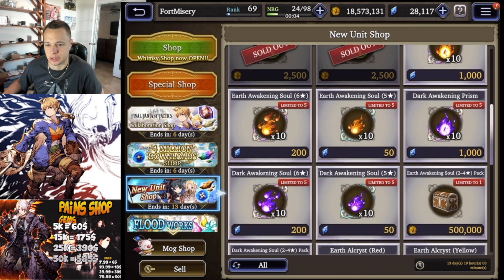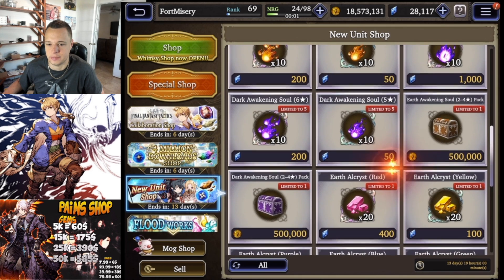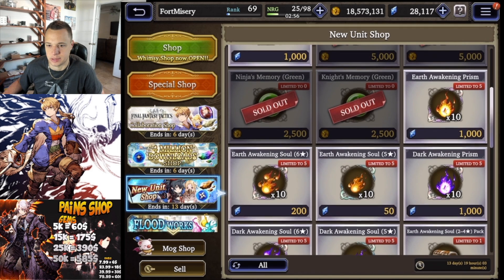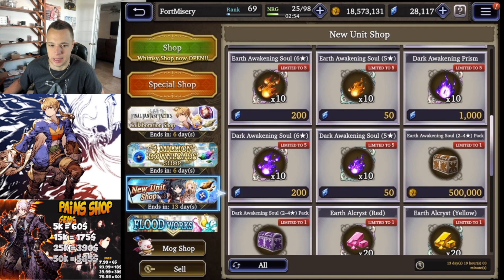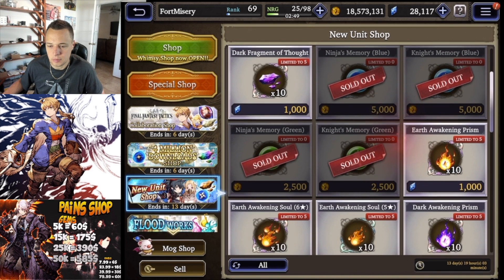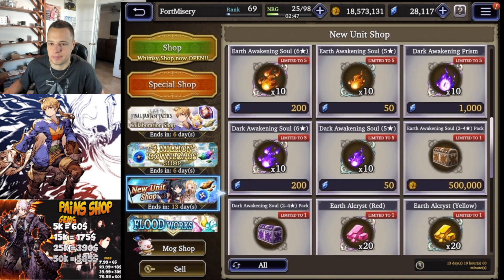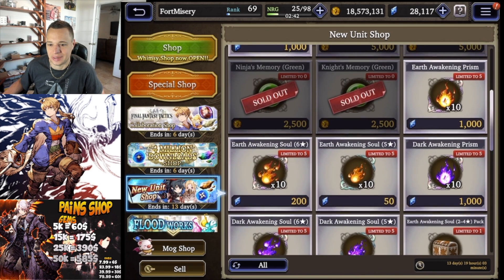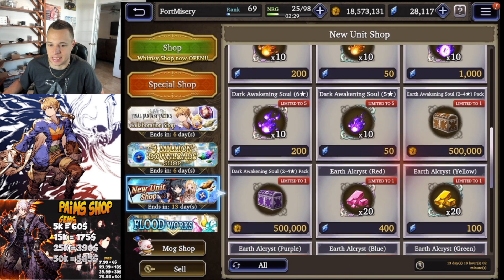You also have prisms and fragments — actually, these are just awakening prisms, since the four million download shop had the other stuff. I don't recommend buying any of those since they all cost gems. If you're short on earth and dark prisms, do the Final Fantasy Tactics event — you can get 10 a day, and then for seven days after the event ends you can get 10 more.